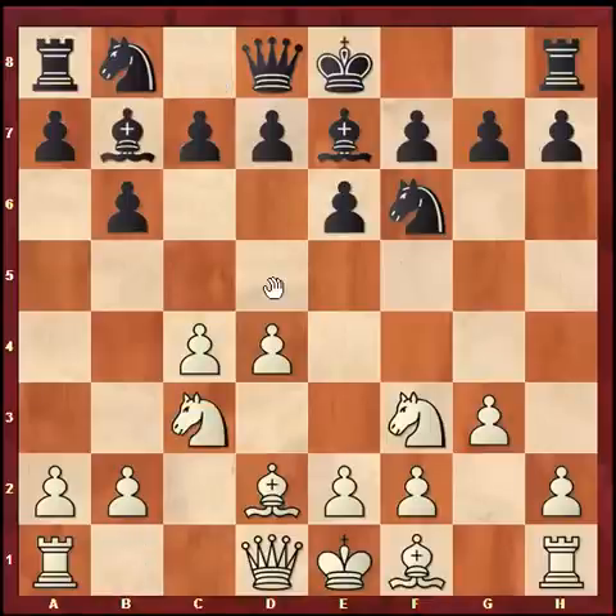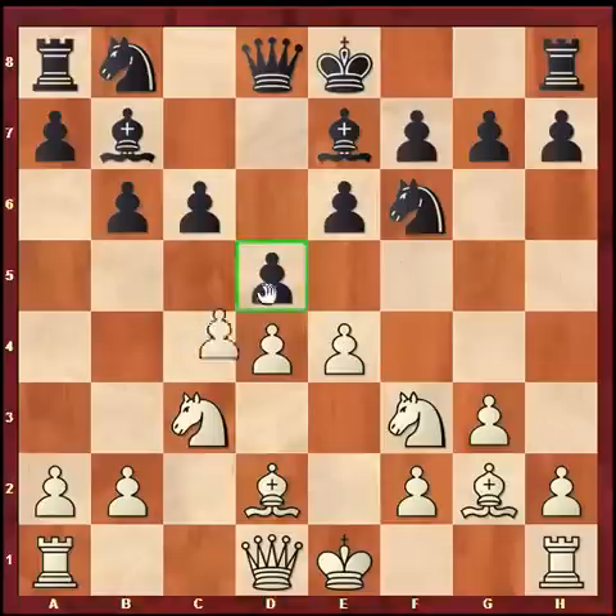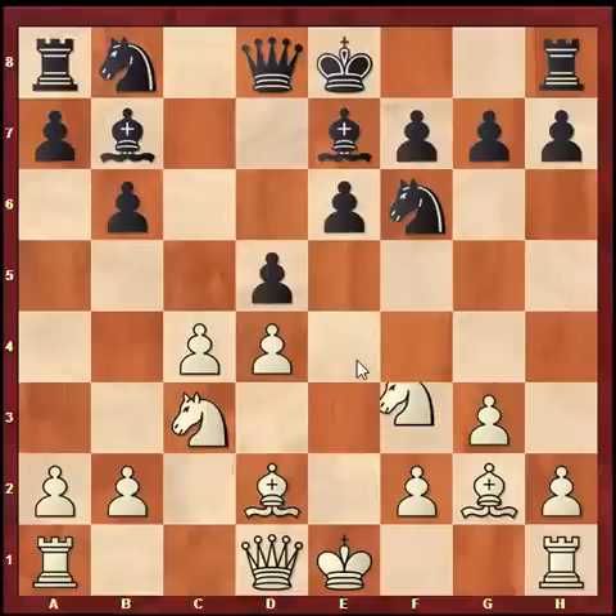So knight c3, bishop b7, Bg2, c6, and Anand went for the most ambitious line: e4, d5. There are a few ways to play here — c takes d5, cd5, e5 is one of the main moves, and after knight e4 black is doing pretty okay. The other line, which Anand went for, was exd, cxd5.